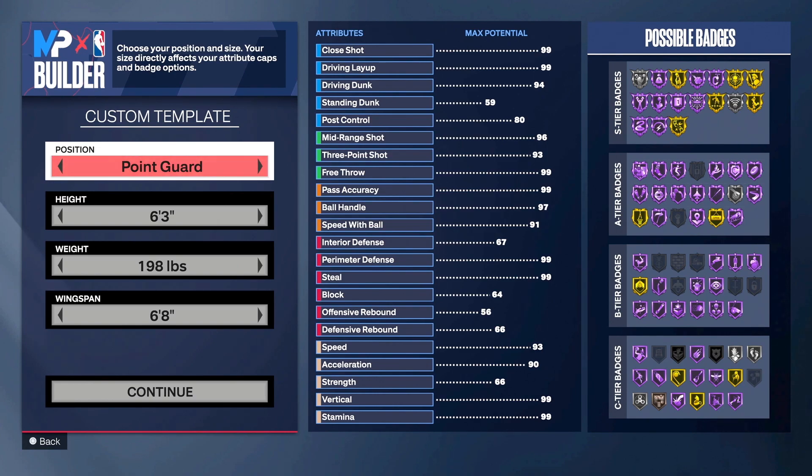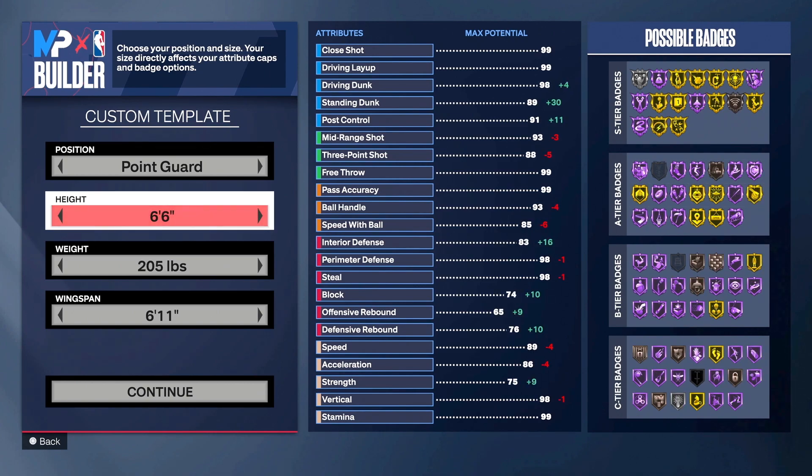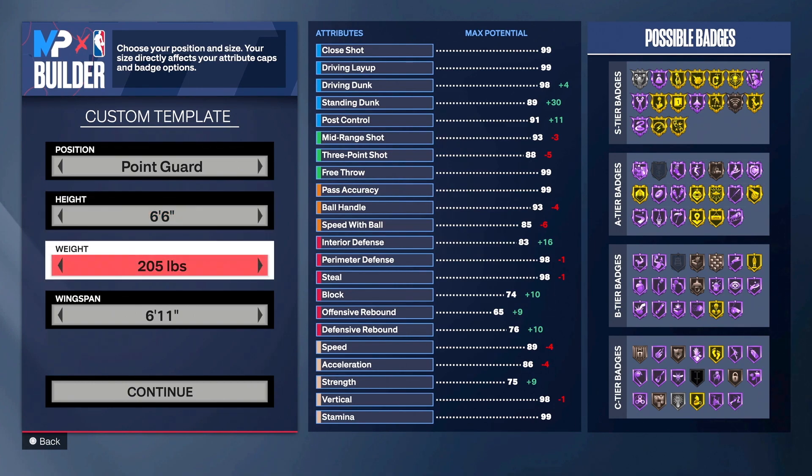We're going with the point guard position. When it comes to height, we really wanted to aim for those meta builds — we don't want to be 6'3" or 6'4", we want to be 6'6". Weight is going to be important because it alters our strength rating. Strength is important in NBA 2K24 on both offense and defense, so we're going with 205 pounds.